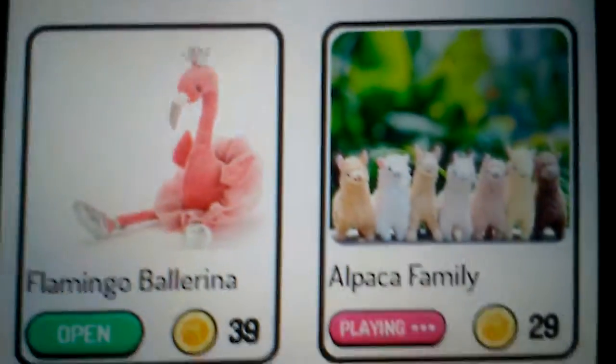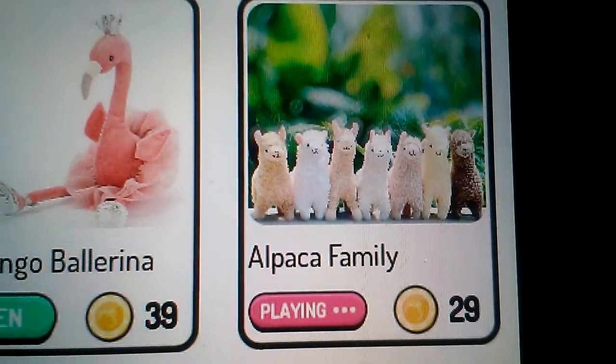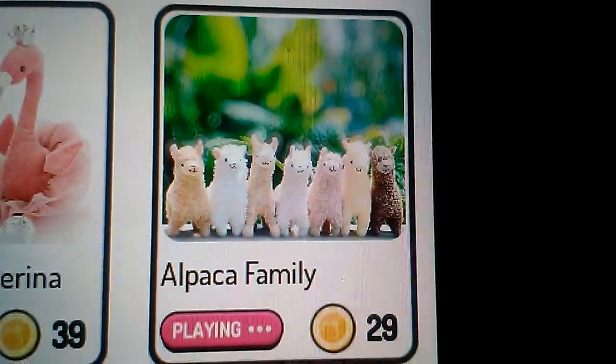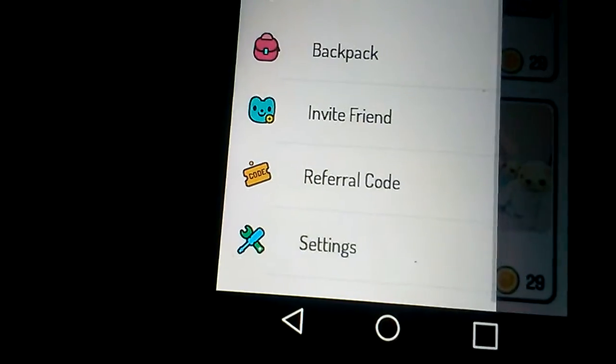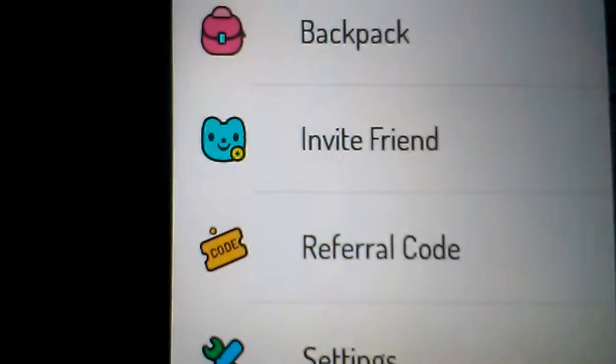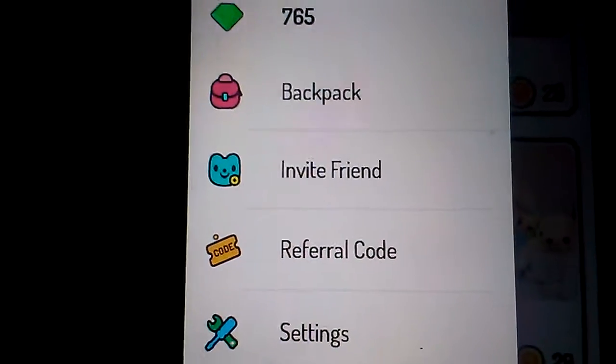The Alpaca Family, which is actually one of my very first wins on this one, is 29 coins per play — as is the unicorn and the sloth.